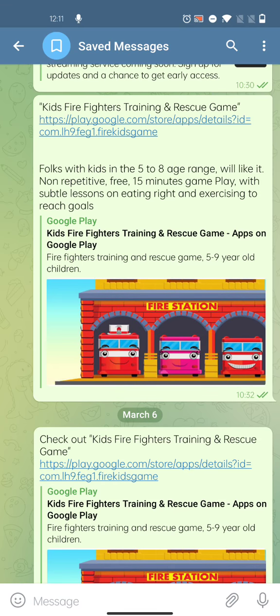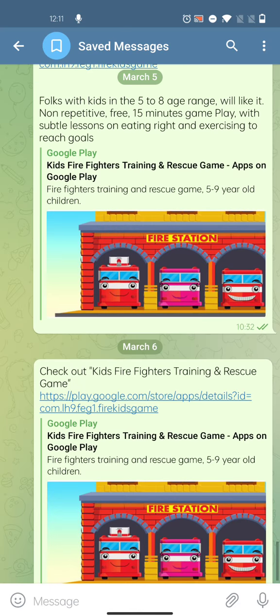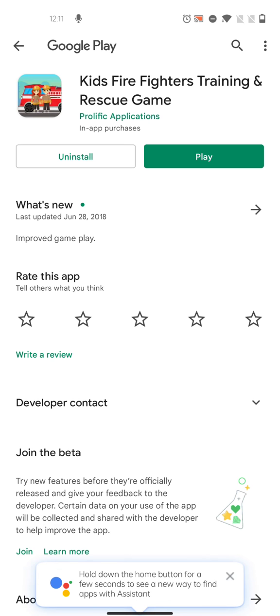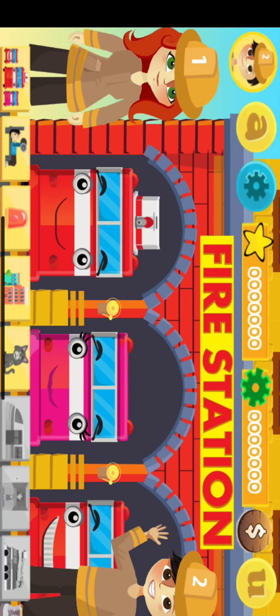This is how I would like you to test the kids firefighters training and rescue game — this is the URL. I have installed it. Once you've installed it, launch the game. To start the game, tap the little truck icon.